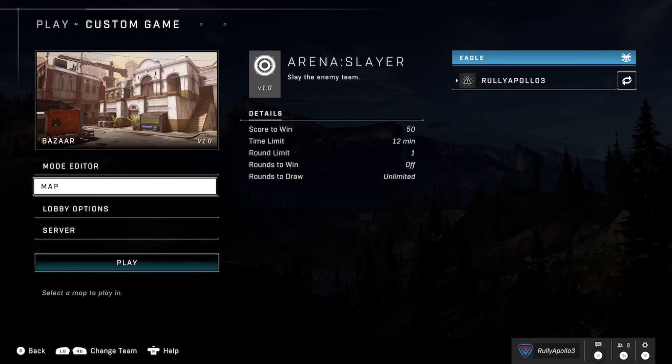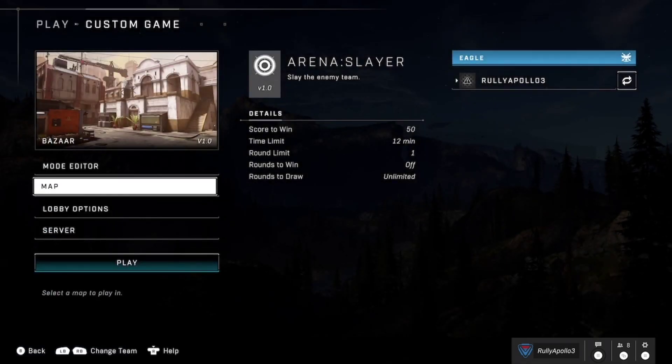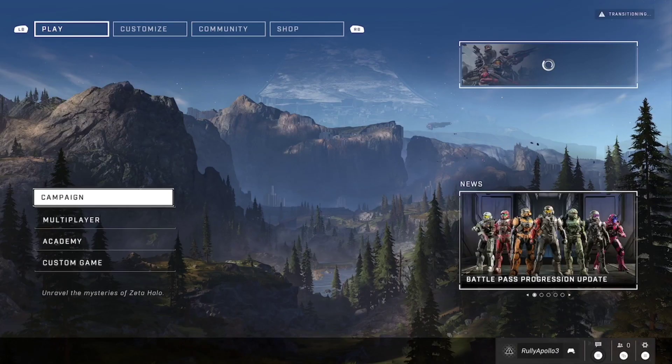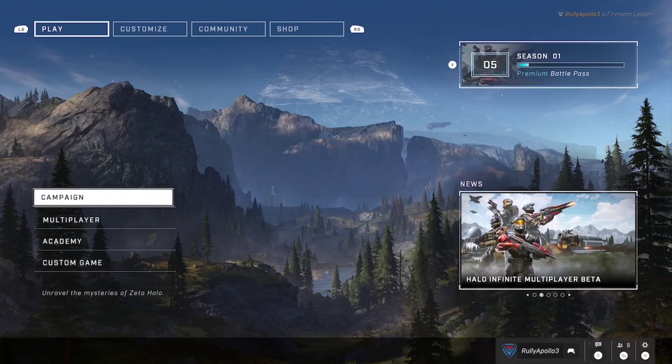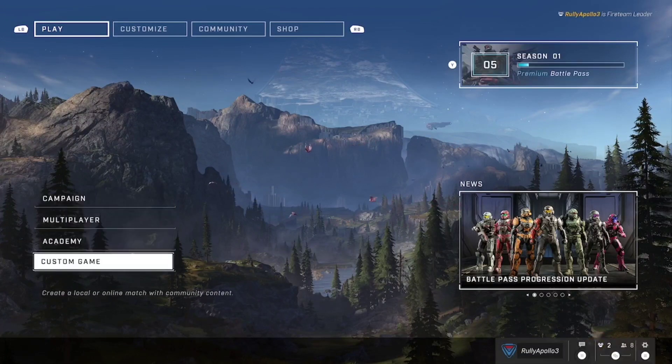First, you're going to need to get rid of the guest account because there's no point in having it. What you really need to do is go in here, press A — if I can resume control — and you might want to exit out if this happens to you. Then turn off the controller. In my case I'll just take out the battery because I only have a battery in there.